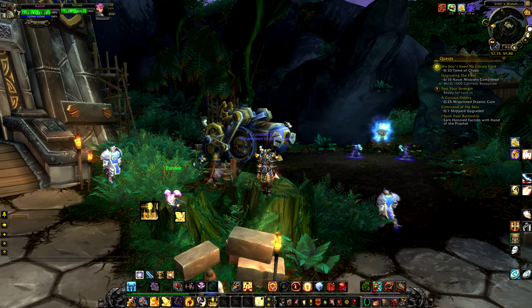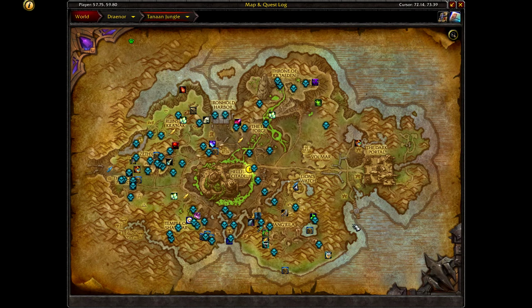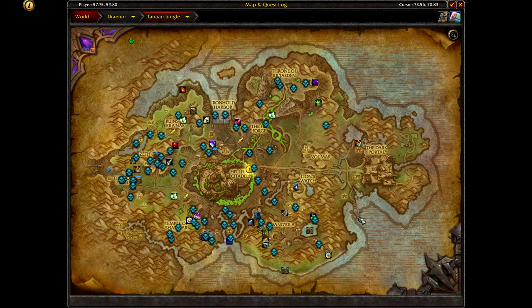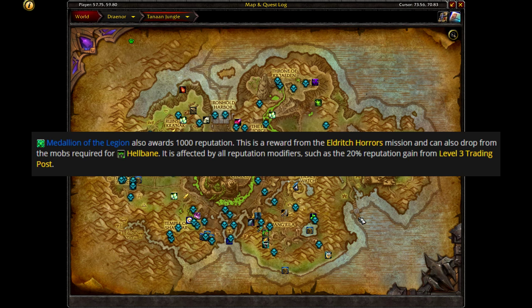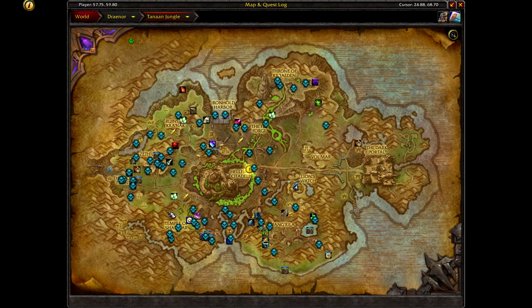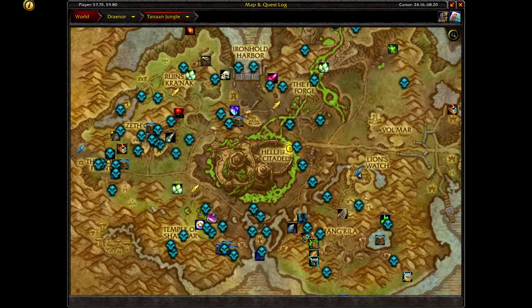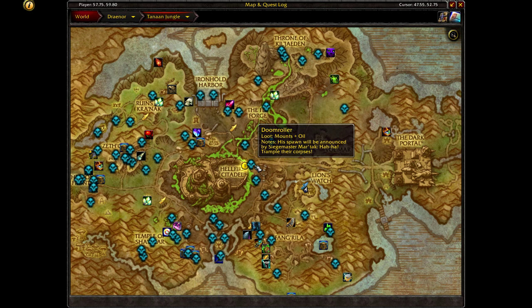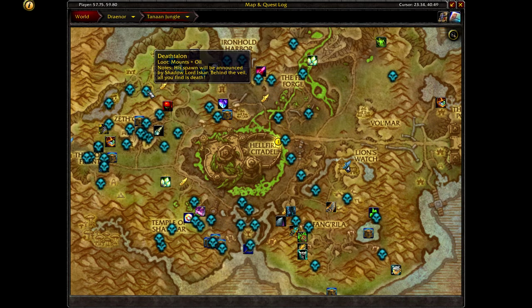Several quests related to the garrison campaign will also grant reputation with the Hand of the Prophet. Finally, there is one way to gain 1000 reputation with all Draenor factions at once: an item called the Medallion of Courage. You can get it from a garrison mission quest, or loot it from four rare elites in Tanaan Jungle — though it doesn't always drop. These rares are Terafist in Rangari Refugee, Vengeance in the Temple of Sha'naar, Doom Roller in front of Hellfire Citadel, and Death Talon in the Ruins of Kra'nak.